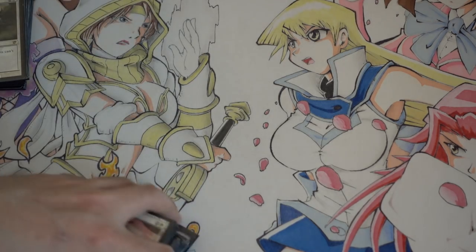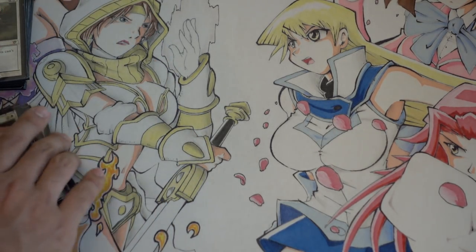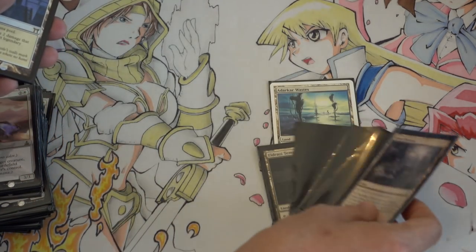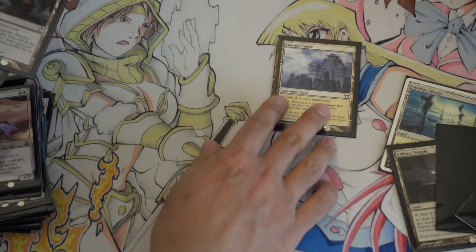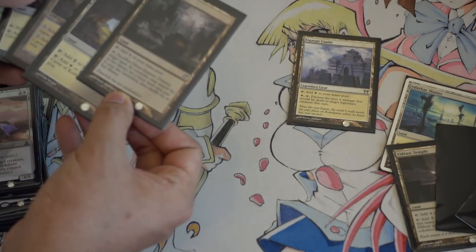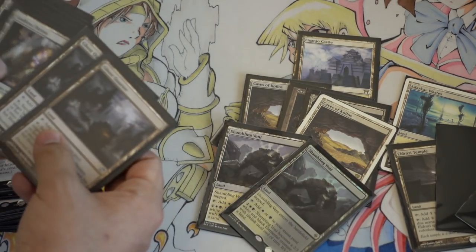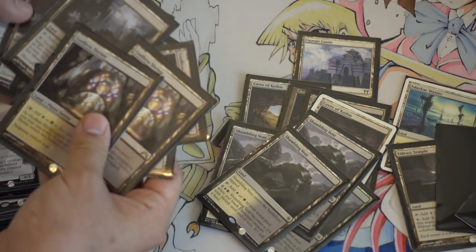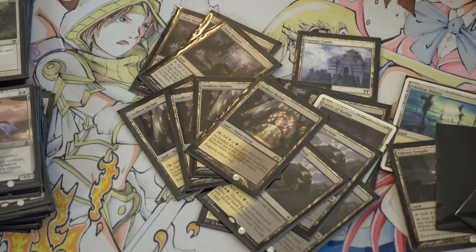I love this Modern deck. It is my favorite deck of all time to play. I don't have all the pieces yet because I just haven't found the temples. I'm supposed to get four Eldrazi temples, one waste, a castle — which is getting expensive now — four caves, four vents, four ghost quarters, and you'll see why we have ghost quarters later.